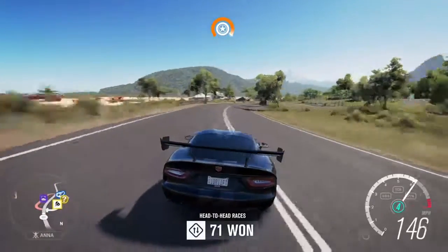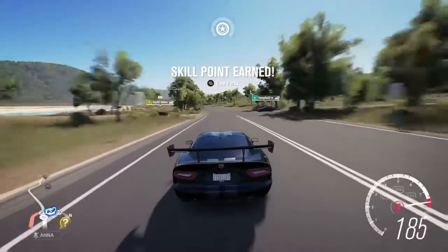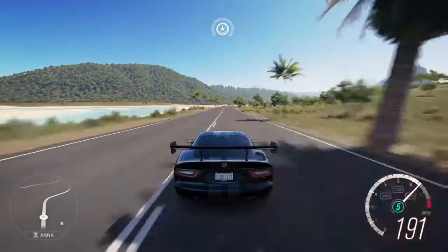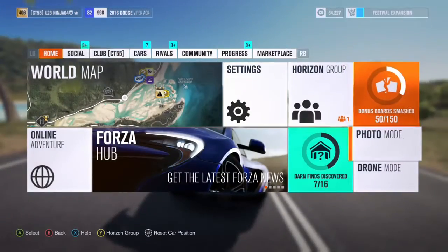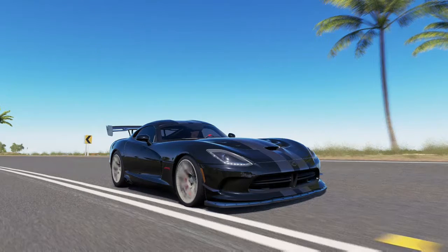I recommend getting the car pack this car is in — I'm pretty sure it's called Alpinestars. I don't know how to pronounce it but that's probably the right way anyway. Here I'm just gonna take a screenshot — it looks amazing. It's just driving down the beach, that's basically what it is.